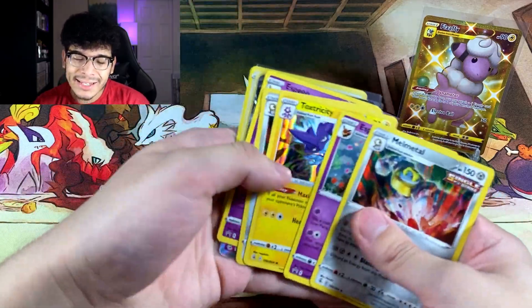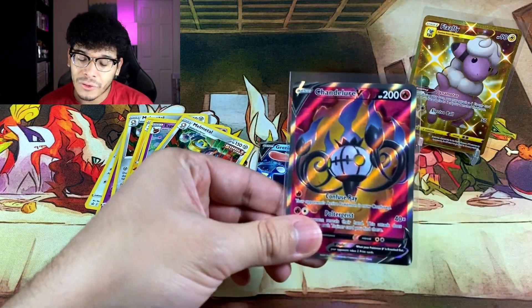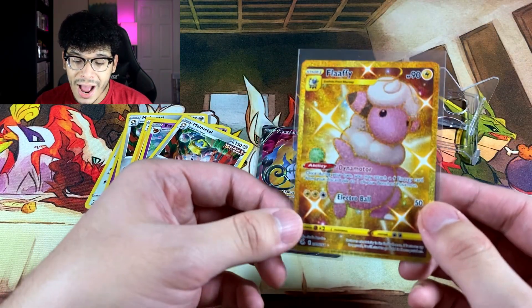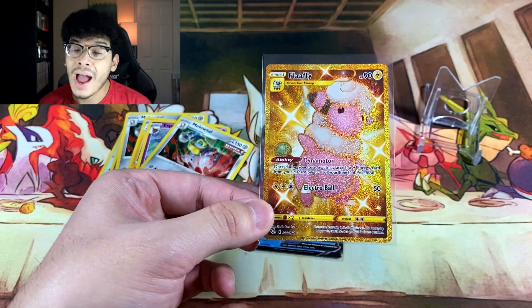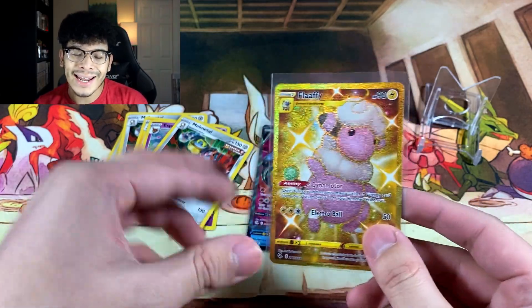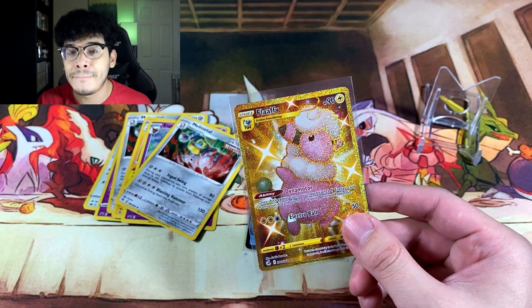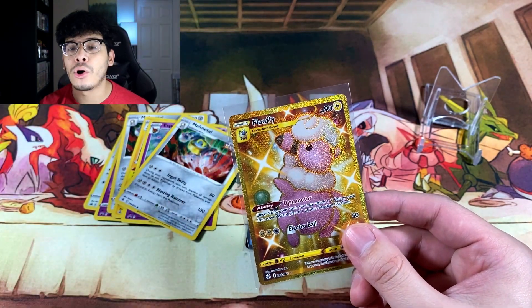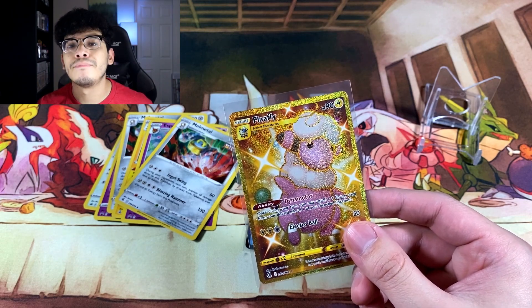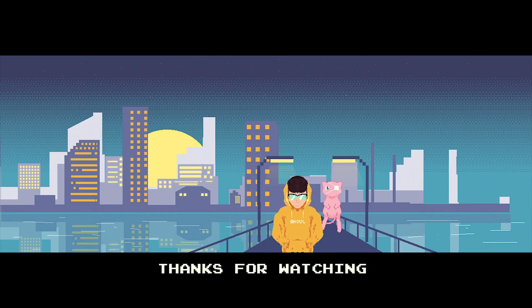At least we got a certain amount of ultras in the first blisters — Greninja, a beautiful Chandelure Full Art, and the Flaffy Secret Rare Pokemon card. Look at that shine — that right there is beautiful and it is the star of the show. If you want a chance at bidding on the Japanese collection, first link in the description. Without further ado, I'll catch y'all in the next one. Peace.